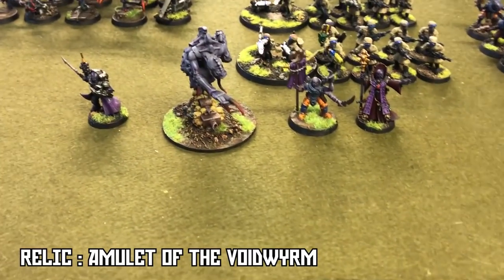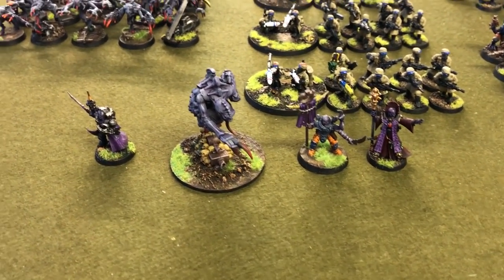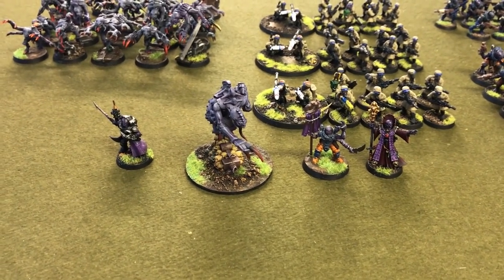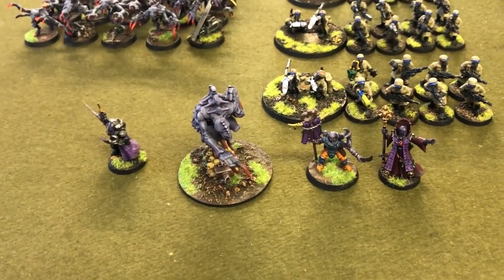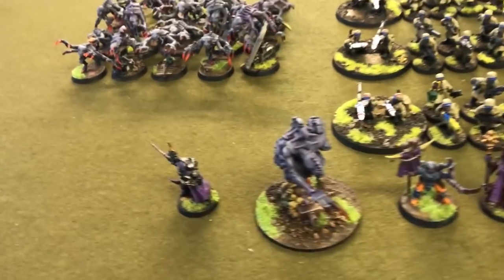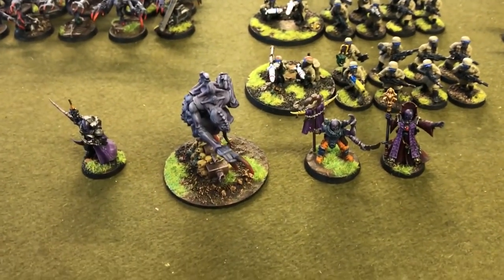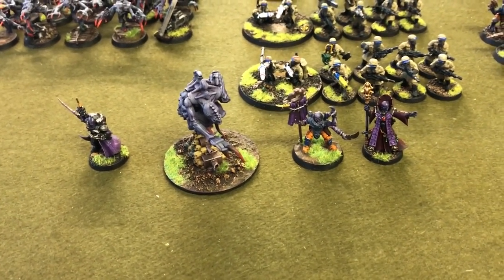These are going to be my four HQs across two battalions. I've got the warlord here with the trait that gives plus one to attack, strength and various other characteristics, and the Amulet of the Void Worm as his relic. He'll have Mass Hypnosis and Might From Beyond. The same on the Magus as well — standard Magus. I've also got an Icon Bearer who's just going to have a standard icon, allowing models to get back up.